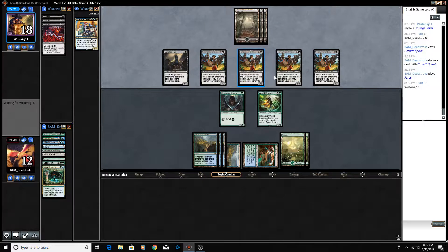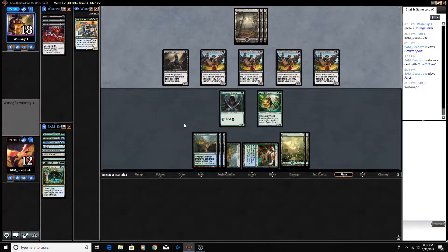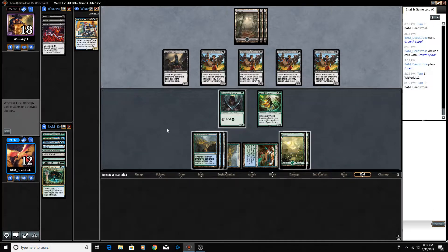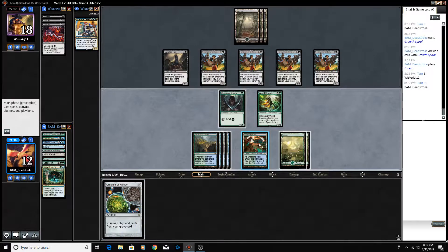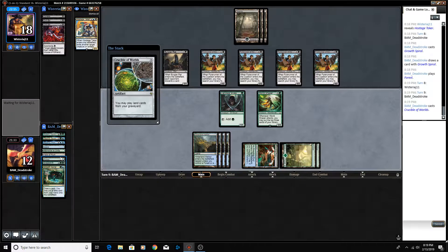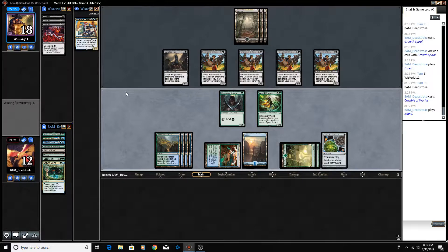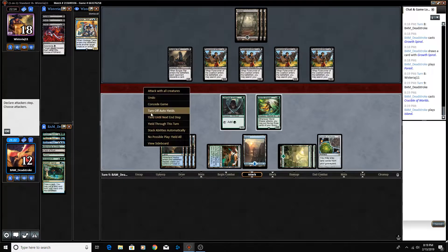They play a pirate, we lose 4 life, we go to 8 — so they're essentially just dealing 3. And if they attack with everything... I'm a little surprised our opponent's not attacking here. Crucible's a pretty sweet draw. Field of Ruin doesn't seem like it's going to be too good. I'm just going to take the Island here, and we'll go ahead and yield through the turn.